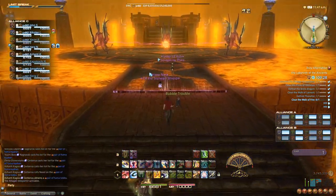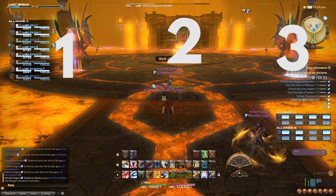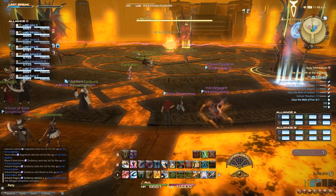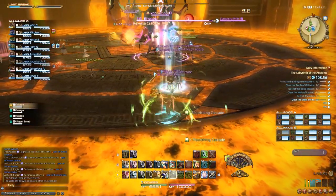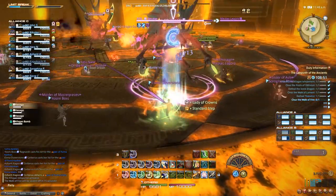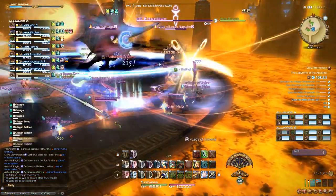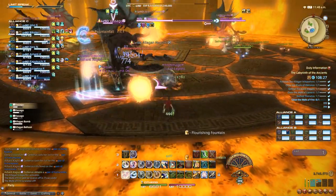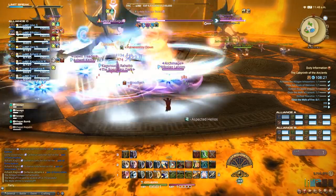Next up is the Walk of Fire. Similar to before, you'll have to split up into three groups, each one taking one of the bosses. All bosses have to be tanked as far apart as possible. Alliance A starts on the left, Alliance B takes the far one in the middle, and Alliance C takes the one on the right. I would recommend Alliance B does the first pull because they have to run through the two bosses. There will be two types of adds: the Elegant Balloons and the Elegant Napalm. The Elegant Napalm will try to travel to the center of the arena where the Elegant Bomb is. It's very important that all players focus down the Elegant Napalm before it reaches the Elegant Bomb.